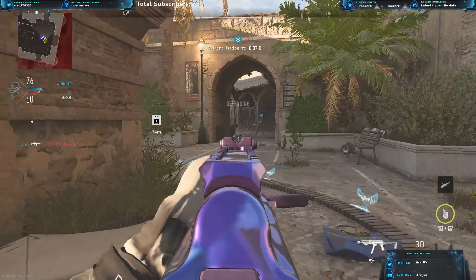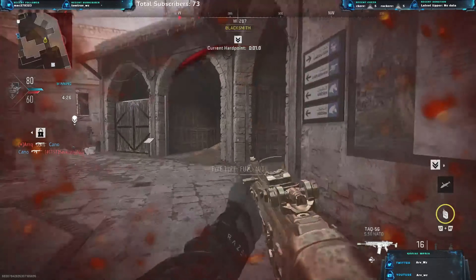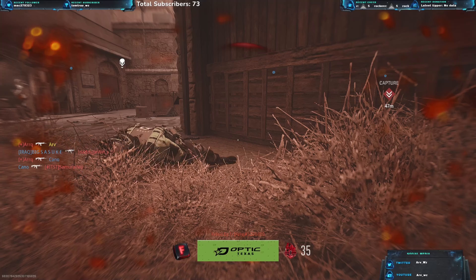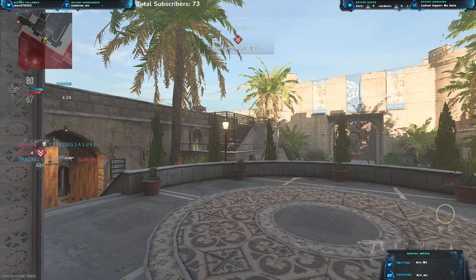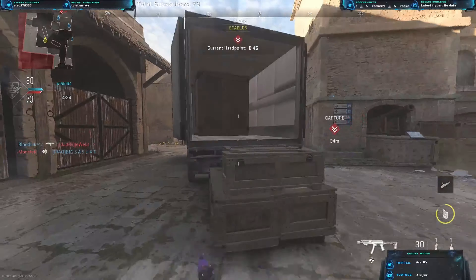Perfect hardpoint from the team. This is why solo queue sometimes works — you just gotta play the objective role, play wherever whoever's missing. I'm one shot, gonna back off. He managed to push me — good play from him, he gets a two-piece. We are up by 10, but I think we can break this. We're gonna go left, use dead silence, see if we can get a kill or two on the rotation.